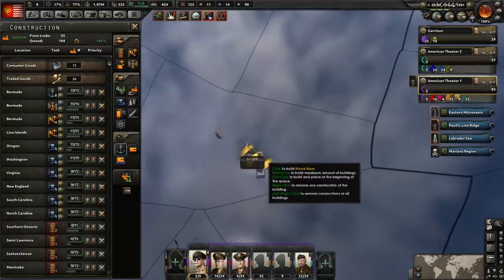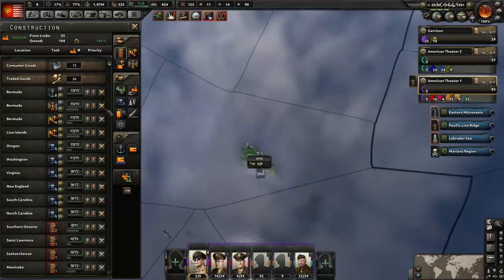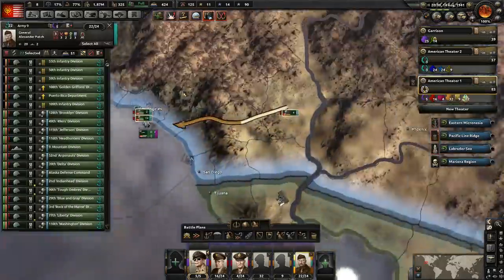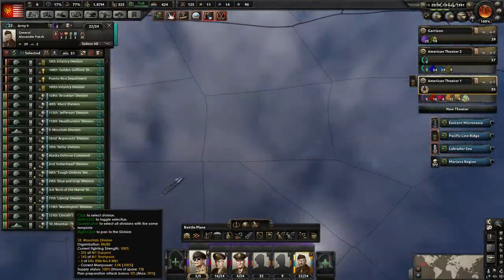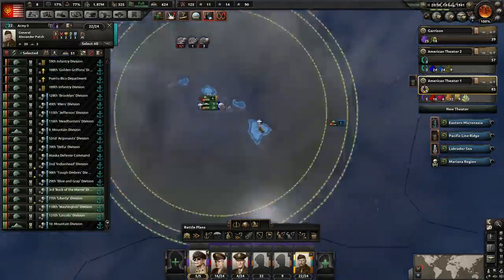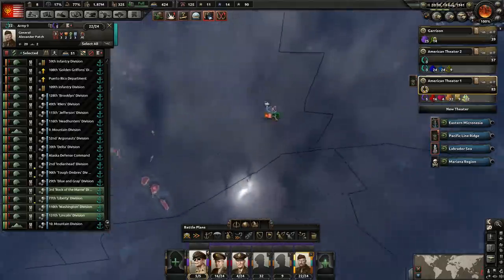One of the problems is going to be supply — we're not going to have enough supply here. So we should probably build Phoenix Island up just a little bit for the supply purposes. I don't even want to build it up that much — infrastructure is good as well. So let's go ahead and take that up to the top. Then we're just going to have this army split up and stuff. Alright, so let's send all these guys over here to Phoenix Island and hopefully they make it.